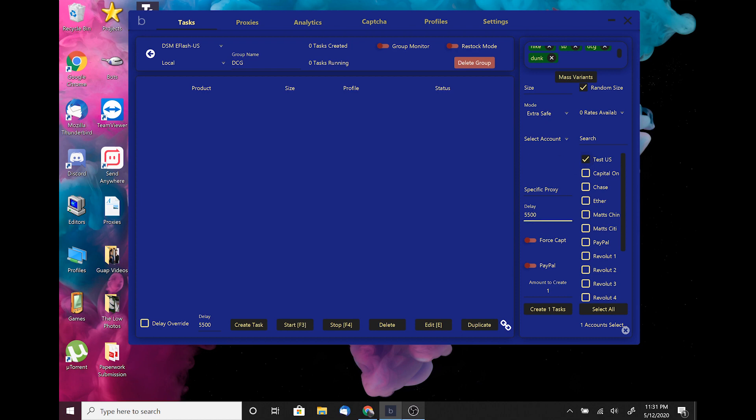Your delay is defaulted at 5,500 milliseconds. Force capture is a cool feature — it basically pre-loads the captcha so it's ready to go when you need it, saving you a couple seconds. If you know you're going to hit a captcha on a drop, enable that because it'll be pre-loaded and ready. PayPal is for PayPal checkout, specific to certain sites that only allow PayPal checkout.